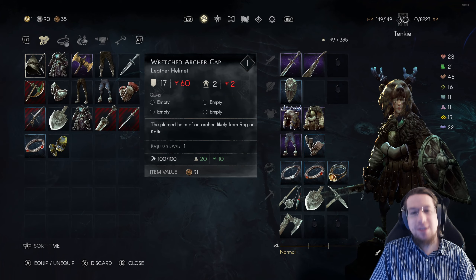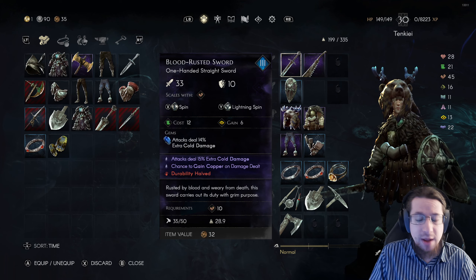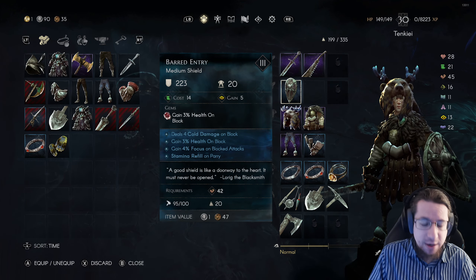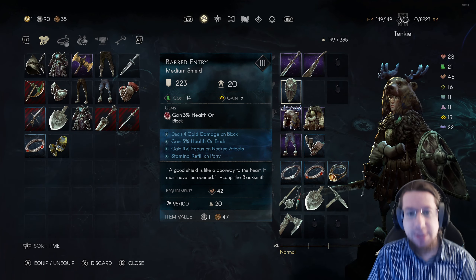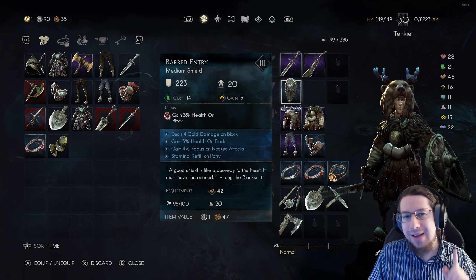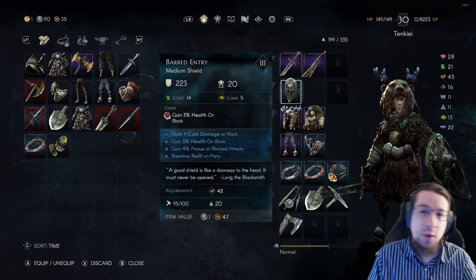In terms of gear, it's also not perfect but it's pretty good. I'm still using a blood-rusted sword — this one happened to roll really, really well. I like the cold damage because it chills enemies. I'm using a barred entry shield because I can buy a lot of these from a vendor, and I ended up getting one with both health on block and focus on block. Recently they nerfed the gain on deal damage stats, but they didn't nerf the gain on block. Fingers crossed they won't nerf it because I really like being rewarded for holding up a shield.